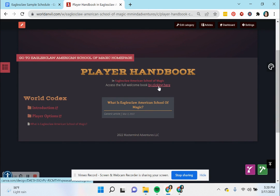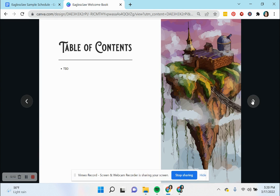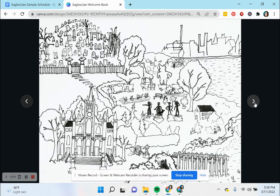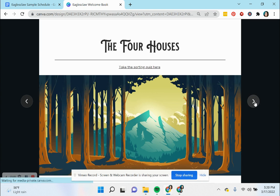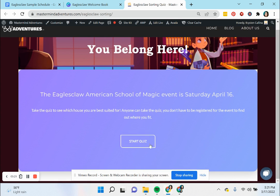They can access the full Welcome Book by clicking here. The Welcome Book is set up to give some basic information — a lot of this will also be in the wiki — but this is a handy place where they can explore and find more information about the background of the school, the background of the different founders of the school, our moral values, the reasons why people come to Eagle's Claw, and a lot more about the lore. They also have a link here for their sorting quiz, which will take them through a number of questions they can answer to find out which house they should be sorted into.